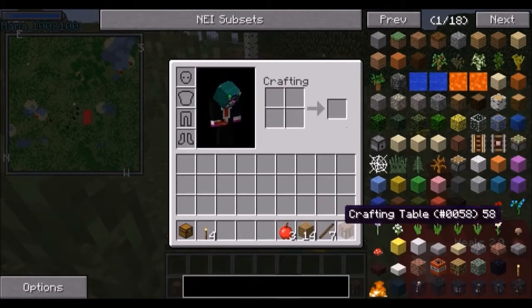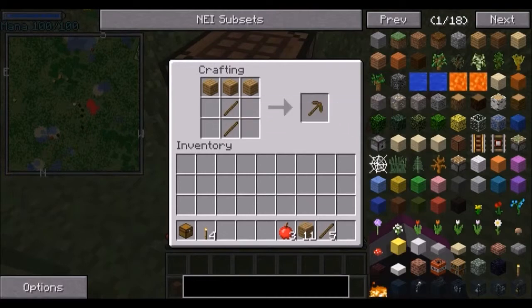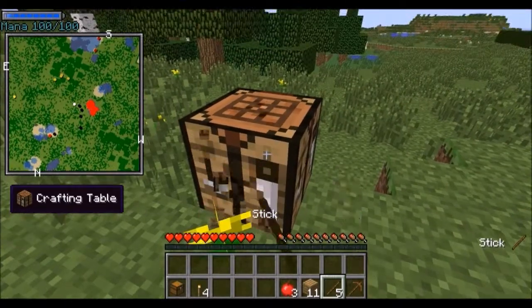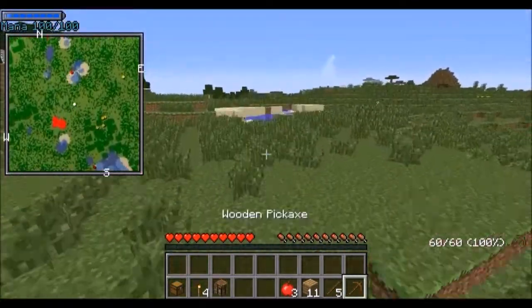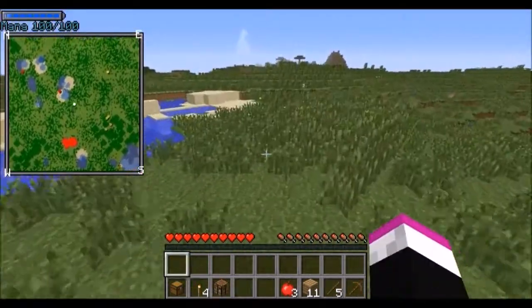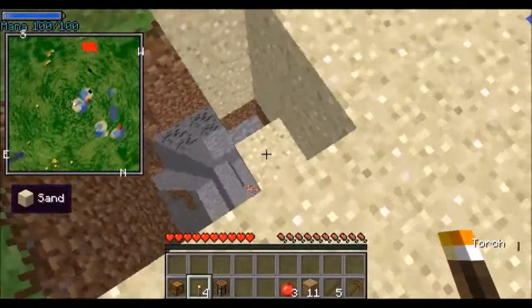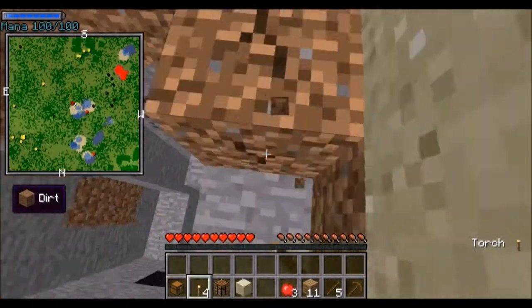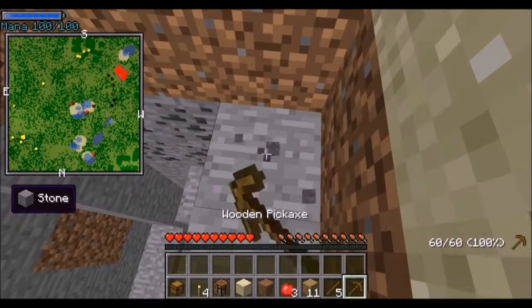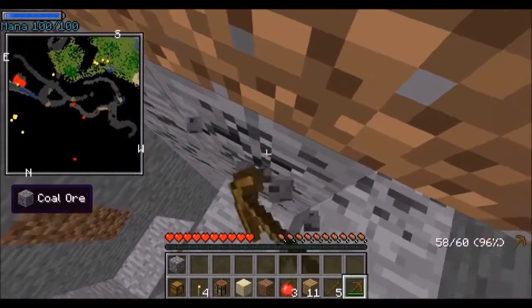For some reason I don't have any tools, so now I have to make everything legit. First, I'm going to make a pickaxe, because that's the first thing I need. I got to get this started — I found a little cave. And I would be using Zan's minimap, and I do have it, just I'm not using it for its minimap — I'm using it for its waypoints.